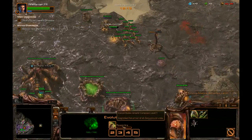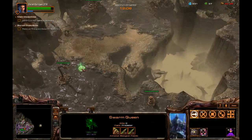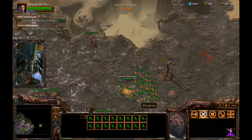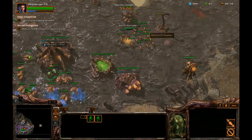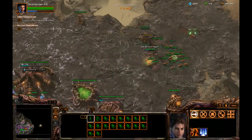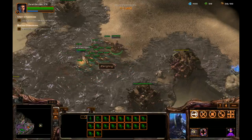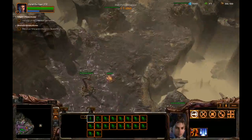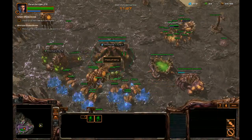I'll get the ground carapace upgrade first - it's mostly about the durability you can get on your forces, particularly the Queens, but it also makes your Zerglings a little bit more durable, which is great. Going for a few more overlords to avoid potential supply blocking, and getting a little creep spread into the area to make it easier to reinforce a bit later on.